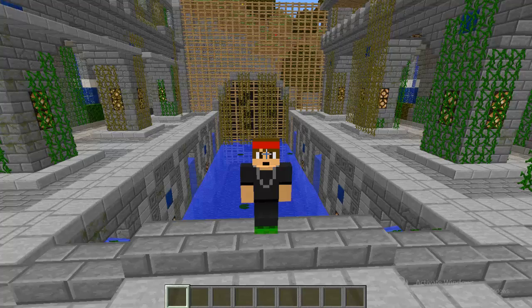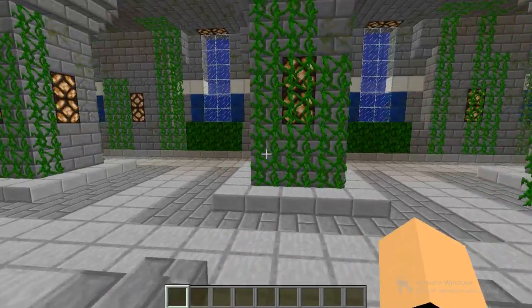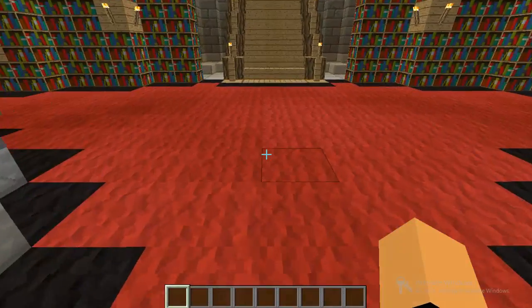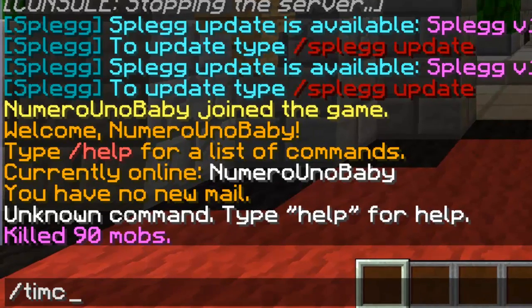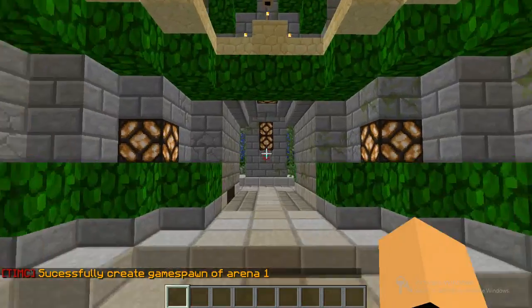This is a map I downloaded — I'll include the link to that video in the description. Find the place you want all your players to spawn and go there. I'm setting the spawn point where all players start off at, so I'll put them right here. Once you find your spot, type `/tnc set game spawn` and then the arena ID. This is my first arena so I'm typing 1. It says 'successfully created a game spawn in arena 1'.